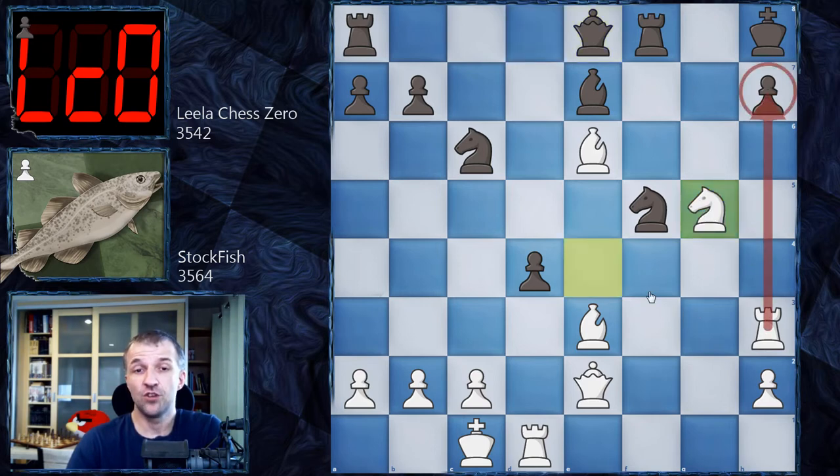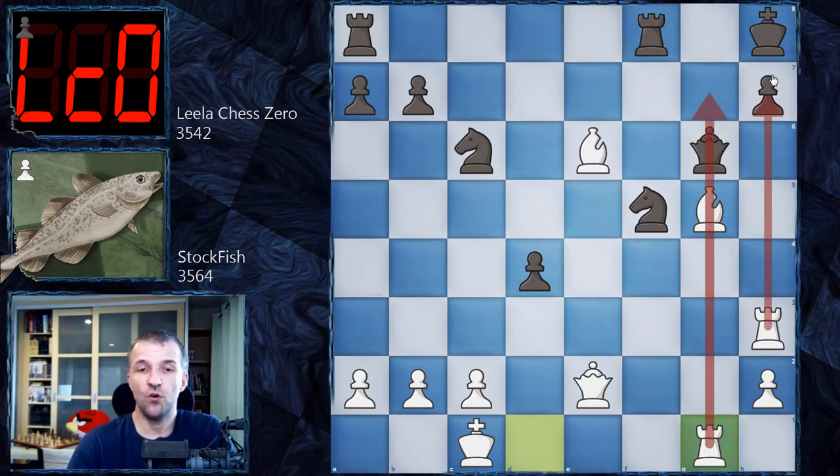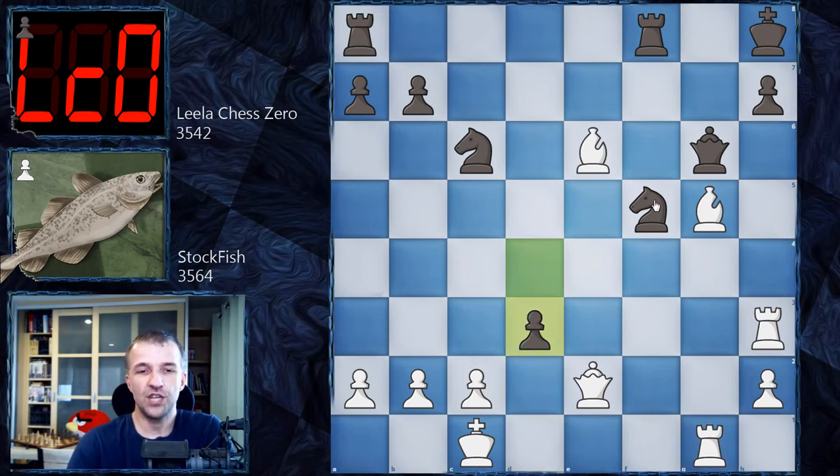For example, Knight g5 is a checkmate threat, so Bishop g5 would be forced. Bishop g5, Queen g6 — just to get to a defensive position. However, Rook g1 and all the pieces participate in the attack on the king's position. Black has a really really difficult time. d3 is the best they can do — just make some space for this knight and try to counterattack. But still it's a very very difficult position to play as black.